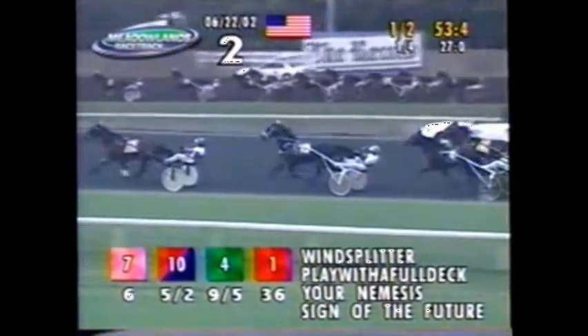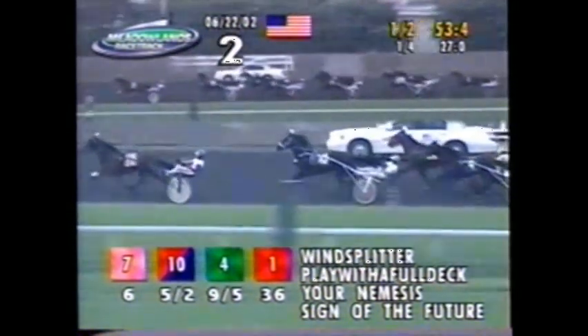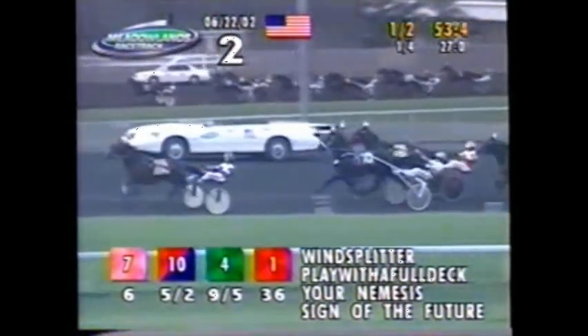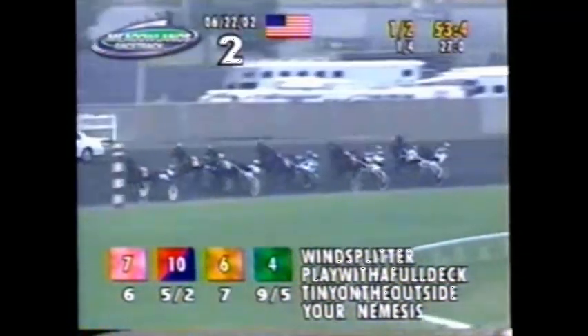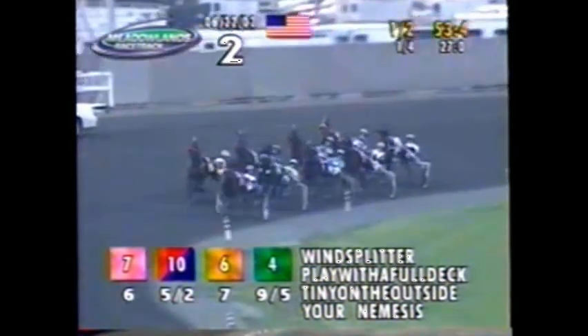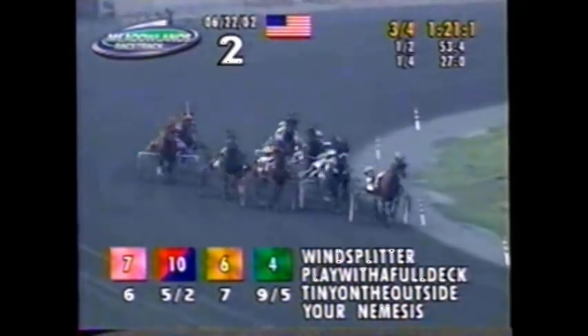27 and 4 there around the far turn. And it's Wind Splitter now by 2 lengths at 6-1. Play with a Full Deck, the early pacemaker, 2nd cut. First over. Tiny on the outside is coming on gamely, and following him is Split in 2 from 2nd over, gapping that cover. Your Nemesis now locked in, and so is Sign of the Future, trying to get into it late.